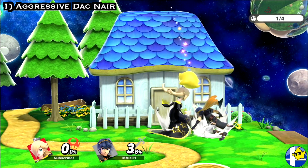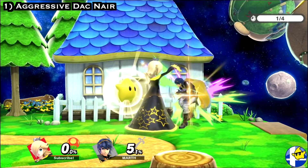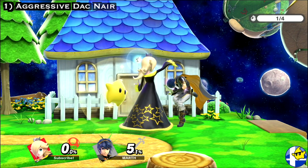If this happens, note that you still have a frame advantage and can grab your opponent before they can grab you. This brings us to a huge part of Rosa's combo game: throws.